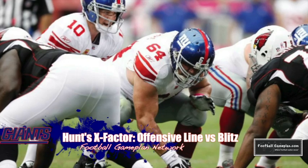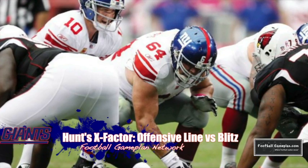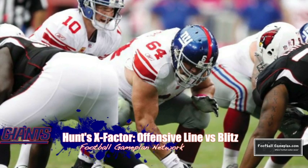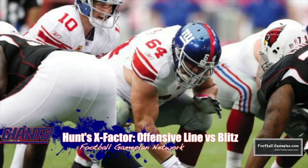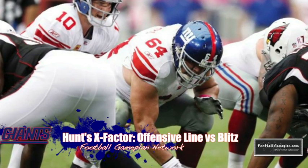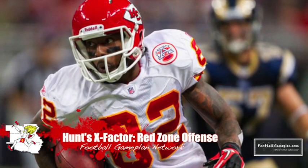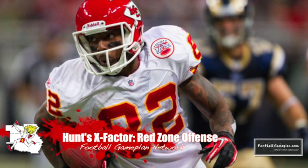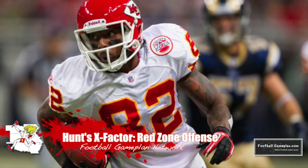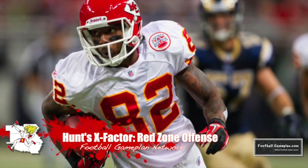The X-Factor for the Giants will be their offensive line — specifically how well they pick up the blitz and stunt packages that the Chiefs love to bring. The reason it's tough to block a 3-4 defense is you don't know where that fourth or fifth guy is coming from, so you have to communicate up front or your quarterback will be on the ground throughout the game. The X-Factor for the Chiefs will be their red zone offense. They can move the ball well between the twenties, but once they get inside the red zone they tend to stall and settle for threes. They're going to have to convert those field goals into touchdowns this week versus the Giants.